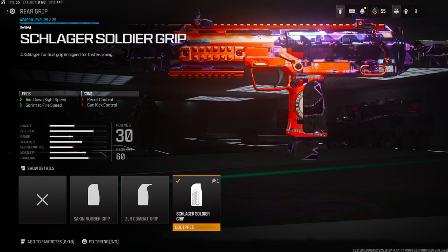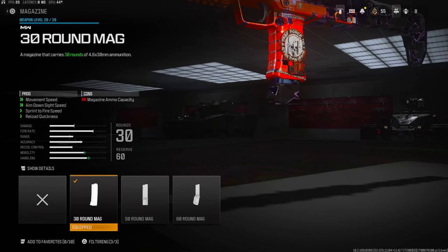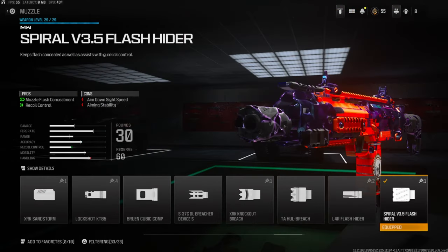Over on the magazine I'm using the 30-round mag. You can go with the standard magazine which is 40 rounds, but I feel like you aim down sights really really slow. The pros are movement speed, aim down sight speed, sprint to fire speed, and reload quickness. Over on the muzzle I'm going to be using the Spiral V3.5 Flash Hider for muzzle flash concealment and recoil control.